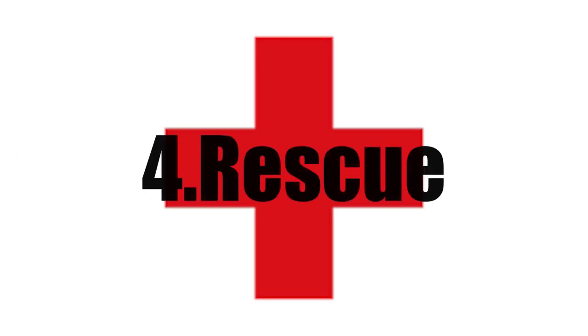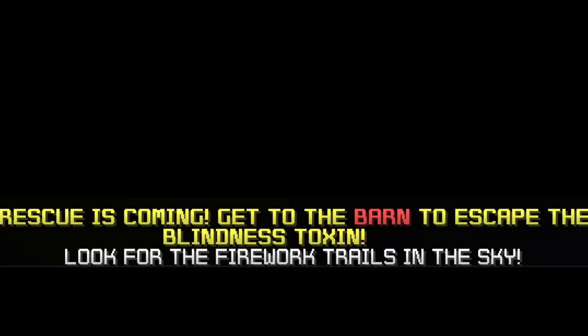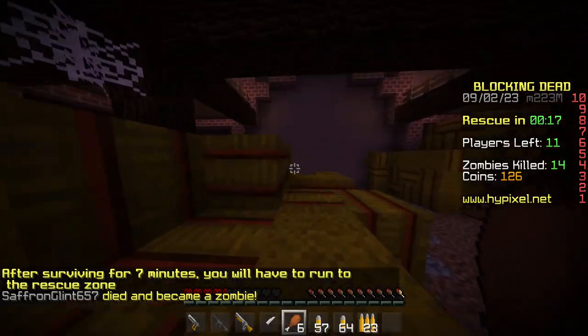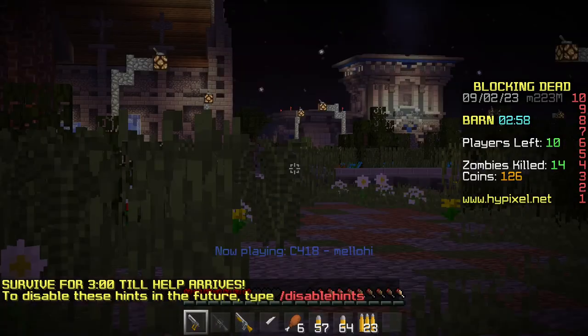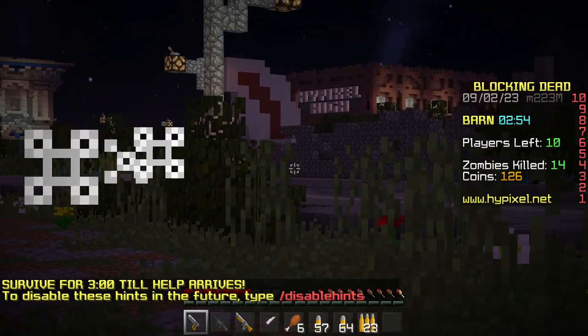After seven minutes, the rescue team will arrive in a random location. Before it arrives, you have 60 seconds to get to the rescue zone. If not, you will be hit with a blindness toxin which will inflict blindness and wither. If you get to the rescue zone, you need to wait three minutes before the rescue arrives. In that time, a lot of zombies will be spawning and you and other survivors will have to fight them off.